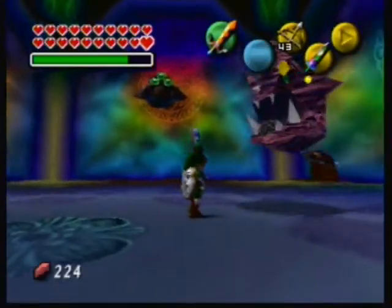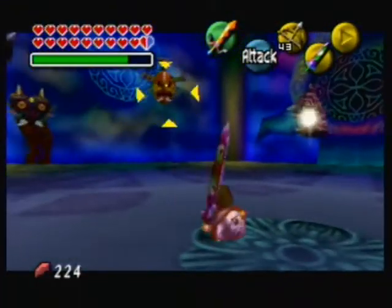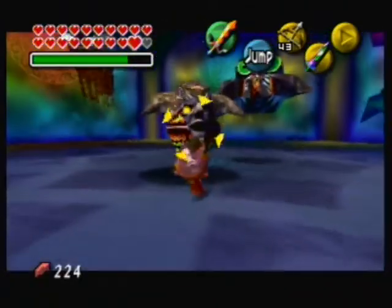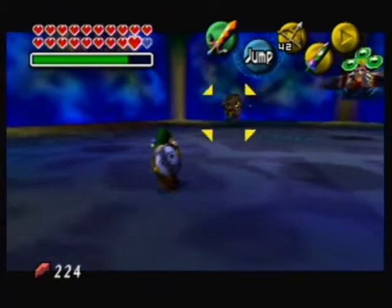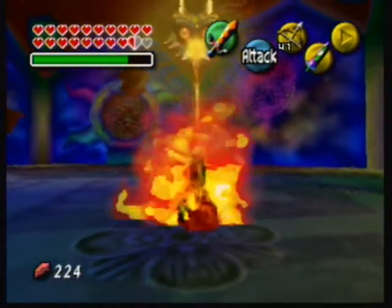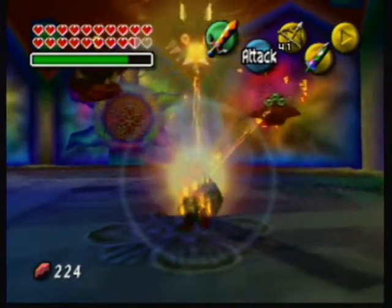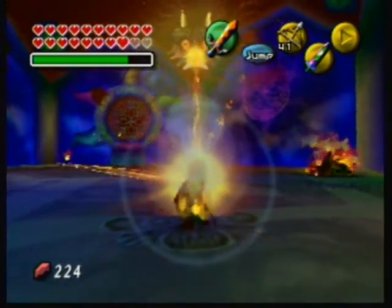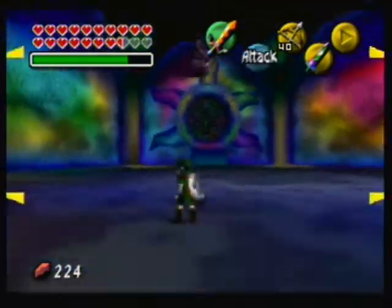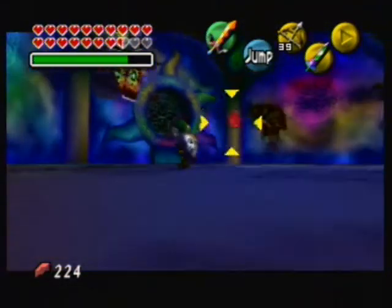The four masks split off from the wall and they'll be shooting energy beams at you, like that, or running into you. Majora's Mask also starts shooting this fire beam at you, which you can deflect onto the masks and it kills them in one hit. It's a cool-looking beam — that's what you do if you don't have any arrows left.